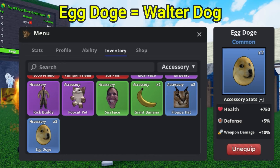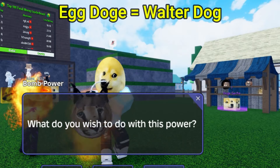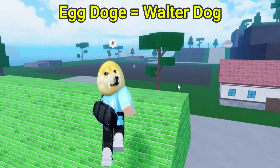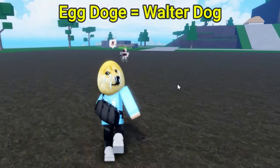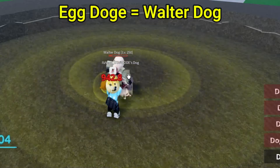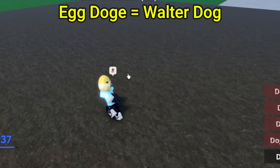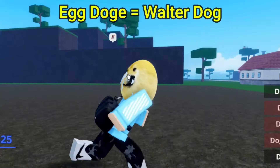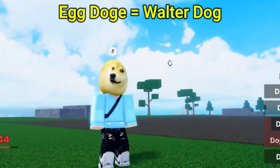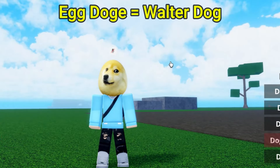If you want to go ahead and get this accessory, you actually get it by coming over here and defeating the Water Dog. Whenever you do defeat the Water Dog, there is a small chance of you getting the accessory. This is what it does look like — looks really really cool. Let's move on to the next accessory.